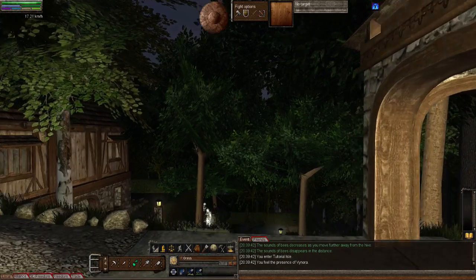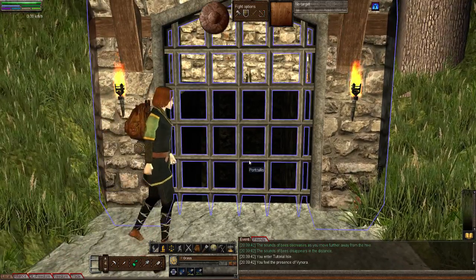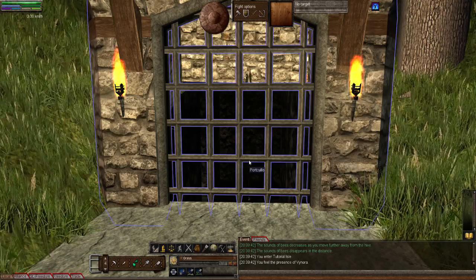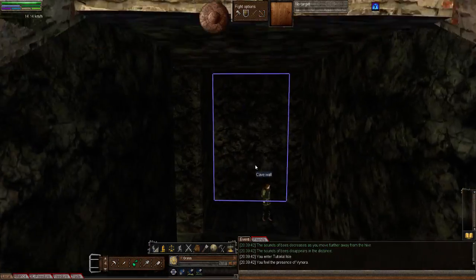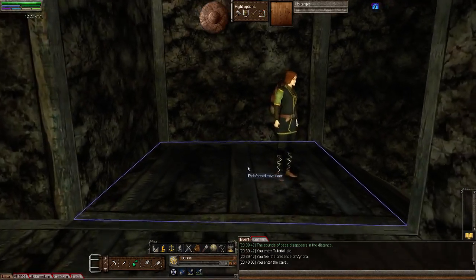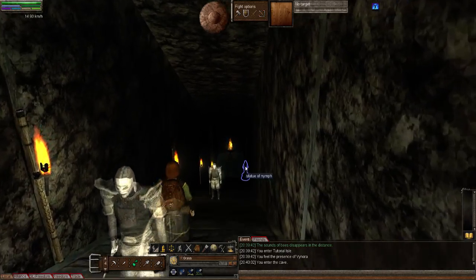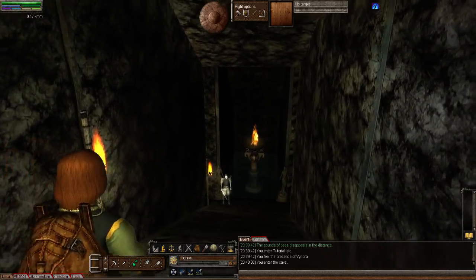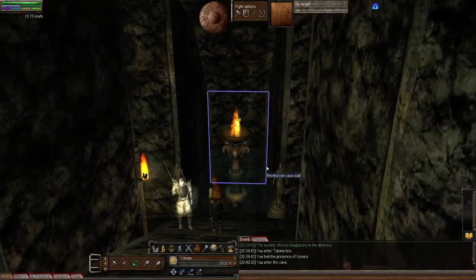You're right in front of the mine, so just turn around. This is a lovely mine — it looks just like Moria.